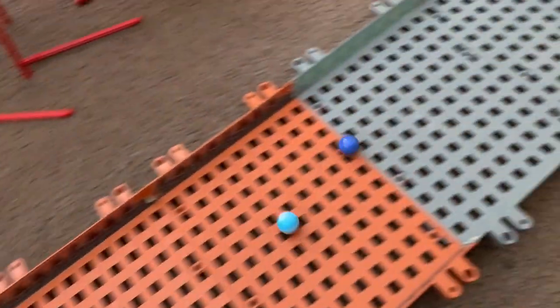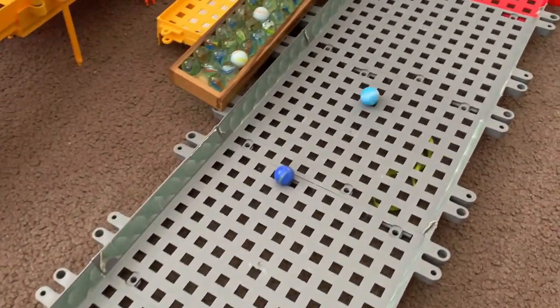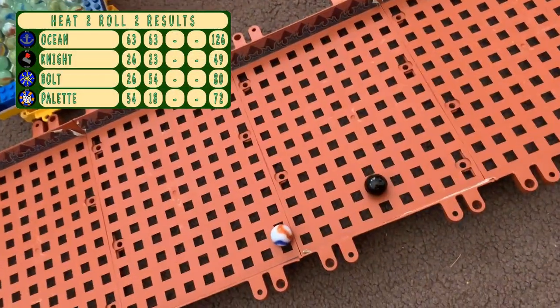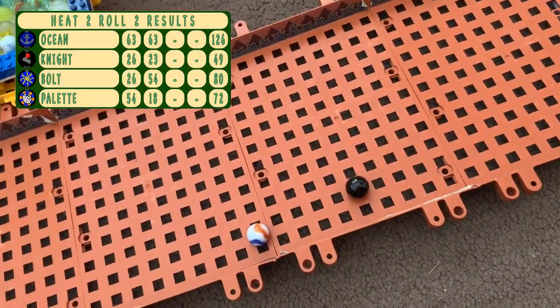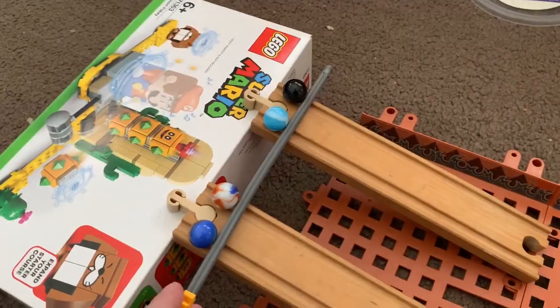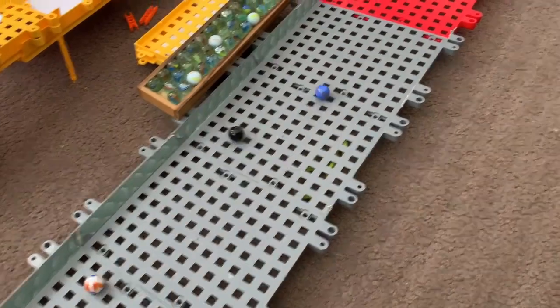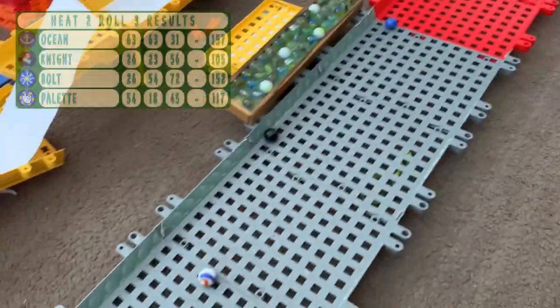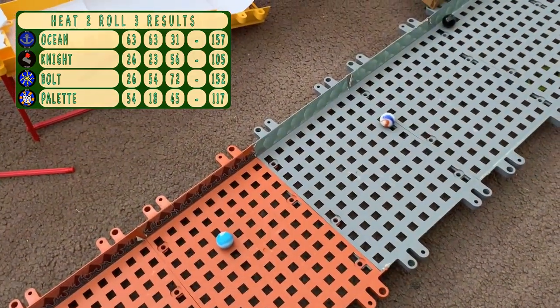Roll number two for heat two. Bolt gets out, but then it's Ocean again making the pass and getting the furthest. Knight and Pallet are not having a good time in that second roll. Second to last roll for heat two — Knight does quite well, but Bolt gets past, nearly getting to the red zone. Then it's Knight, Pallet and Ocean down in the brown zone.